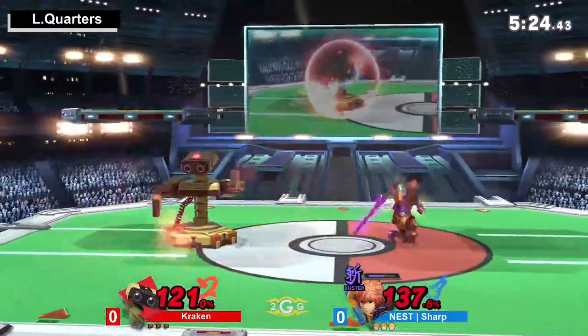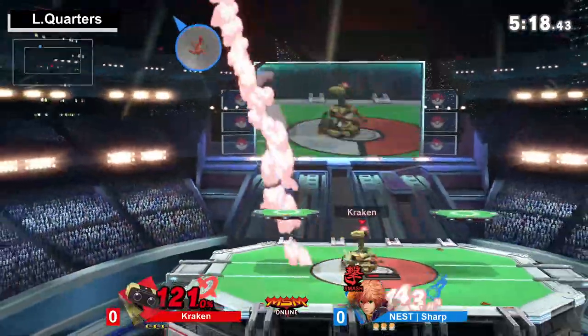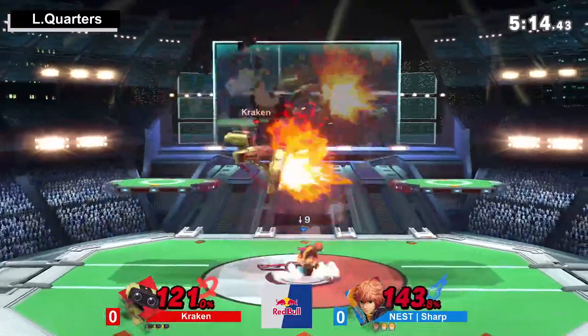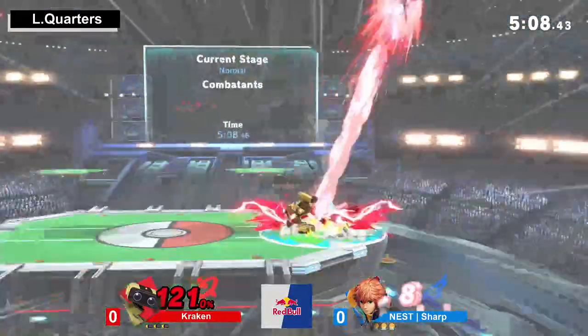Please also note that most, if not all, of the Monado Arts only change Shulk's properties as a character, not his frame data. So in Smash Art, it specifically only gives him more knockback, but on the receiving end he does less damage. And then Buster is vice versa — it will do more damage but less knockback.